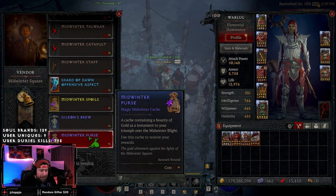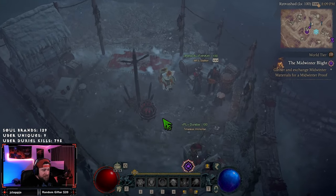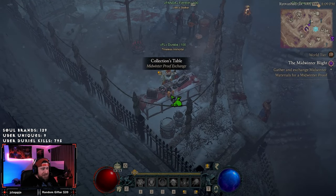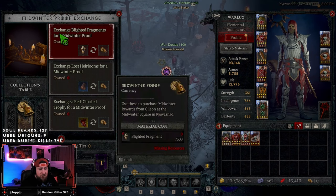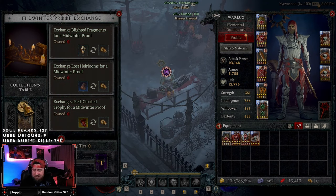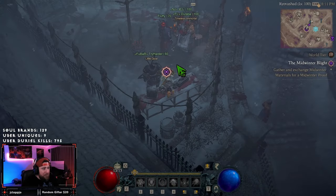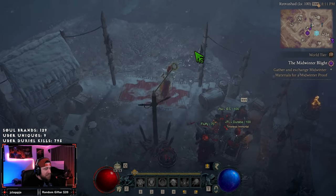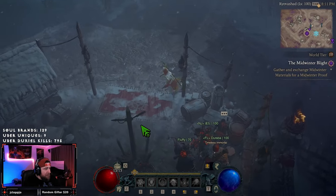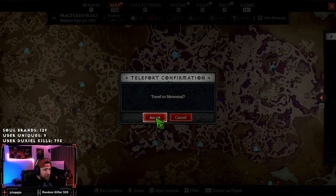We need to farm these as much as possible because you are going to want these after the event is over. We also got the Midwinter Purse — a cache containing a bounty of gold as a testament to your triumph over the Midwinter Blight. Let's get in here and test all this stuff out. We got the collection table — Midwinter Proof Exchange. Exchange Blighted Fragments for Midwinter Proof, as well as Lost Heirlooms and Red Cloaks. There are four different upgrade levels.